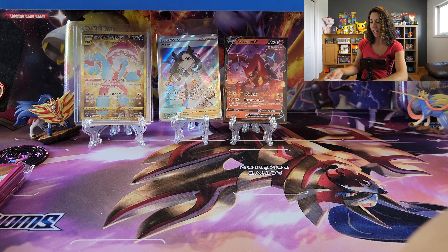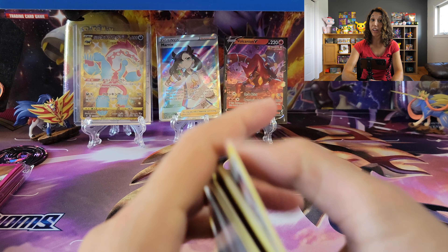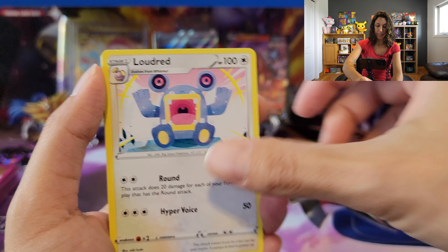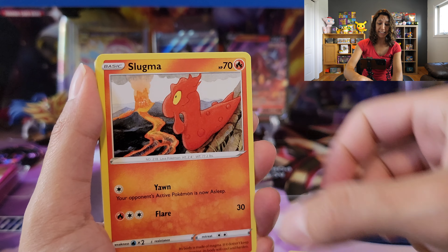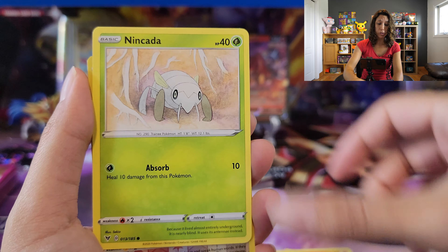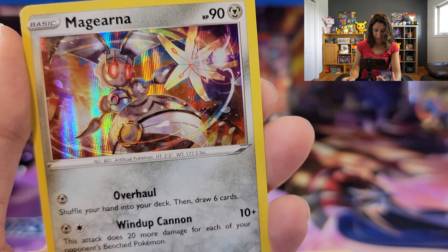Alrighty, let's see what this pack has. We've got some more cards: Huntail, Phoebe looking great, Weepinbell, Scatterbug, Houndour working hard, Silicobra, Clauncher, Snivy — reverse into Aegislash for the holographic. What a stance change — she's actually in attack mode. Really cool with the moon in the background. I like it.